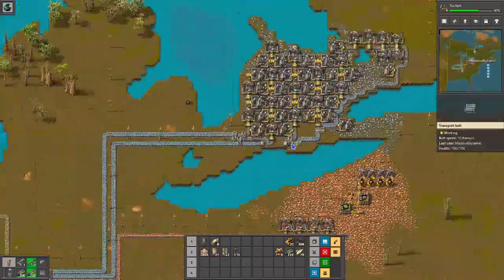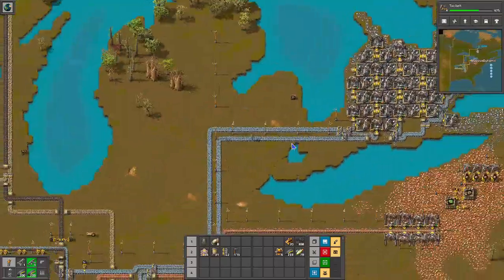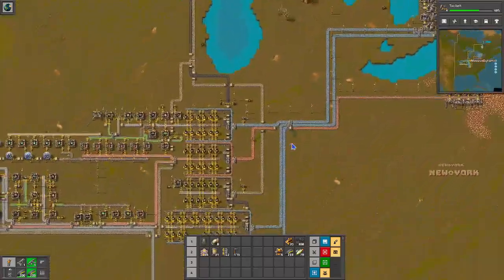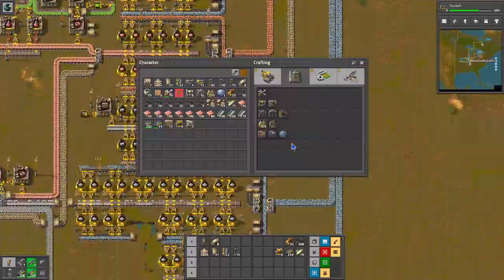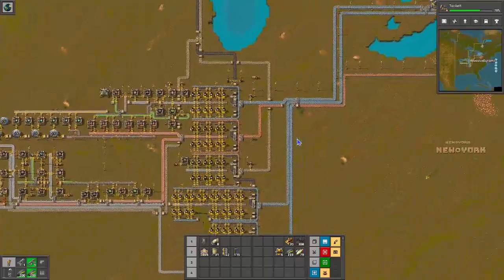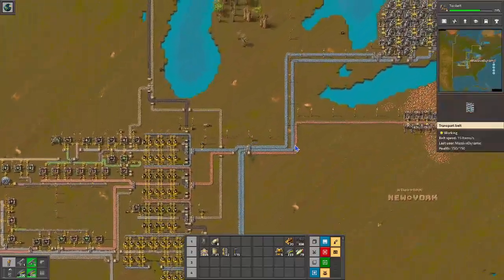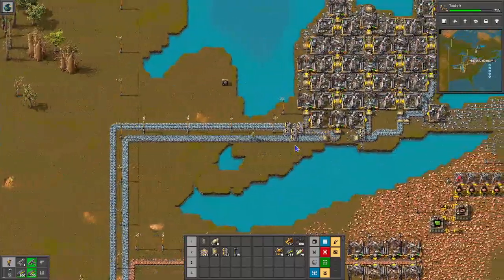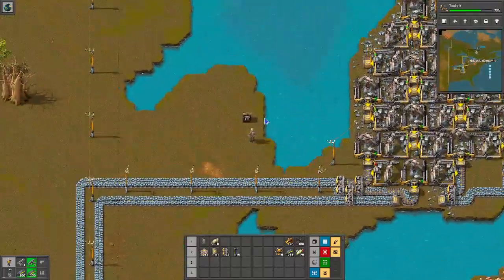Somewhere else on the map. So back to whatever it was that we were doing, which I think we were working towards military science. That sounds like the right thing. Let me throw this coal in this emergency chest up here since I have all this coal in my inventory. Let's get rid of these.